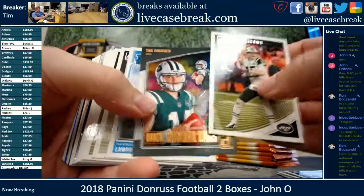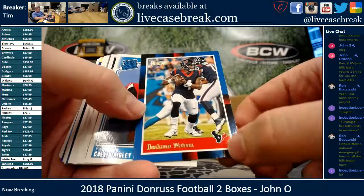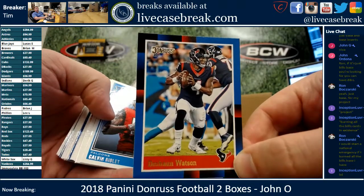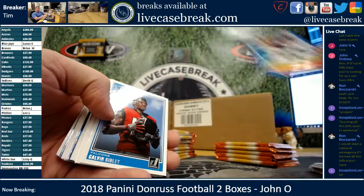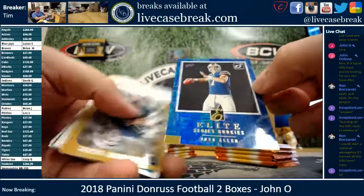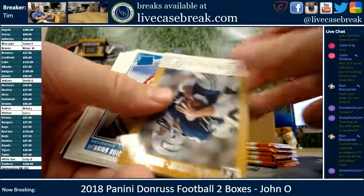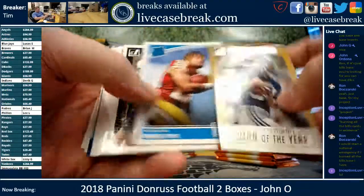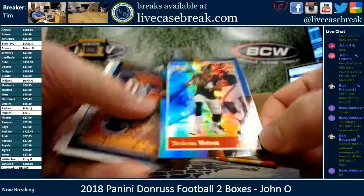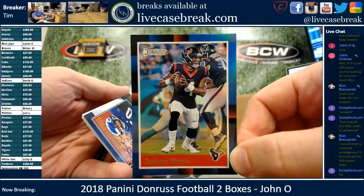Josh McCown, Darnold Gridiron Kings. Kareem Hunt Dominators — such a cool set right there. 88 Donruss throwbacks, Deshaun Watson on that one — so freaking cool. I don't even know if they made 88 Donruss in baseball, they may not have. Or basketball. Elite Series Josh Allen, nice card. Steve Largent, Man of the Year. Deshaun Watson out of 100 on the 88 throwback in foil — 89 out of 100.